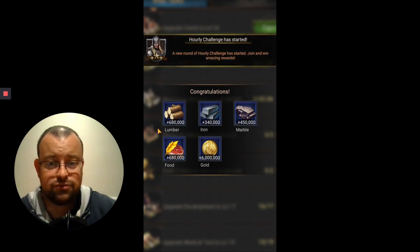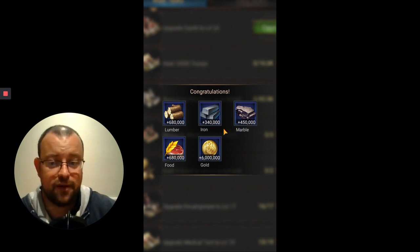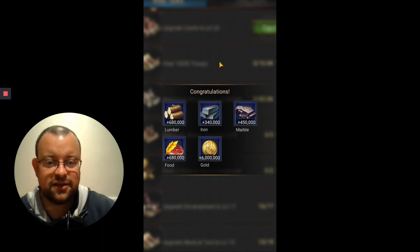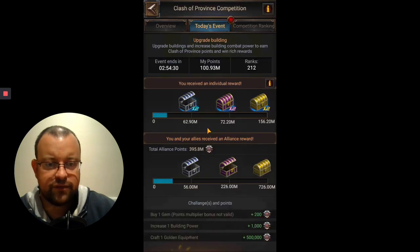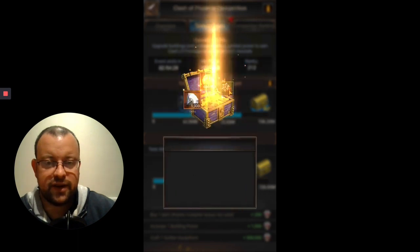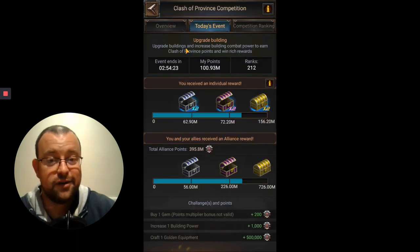These resource rewards for the main tasks are an absolute joke — I mean, you've just invested probably 120 million iron doing all the upgrades to get here and you get 340,000 back? Six million gold though, I won't complain at that. Also, I've literally just missed the hourly rewards — what an idiot. Top tip: always check you're not in the first five minutes of a new hour when you do a building upgrade, or you'll miss the hourly rewards. That's a massive schoolboy error.